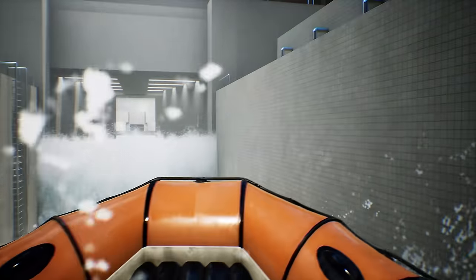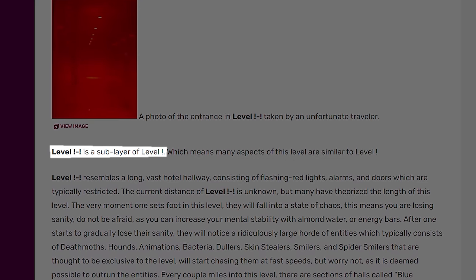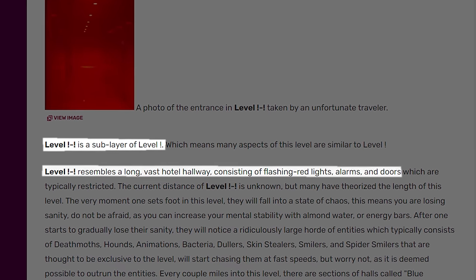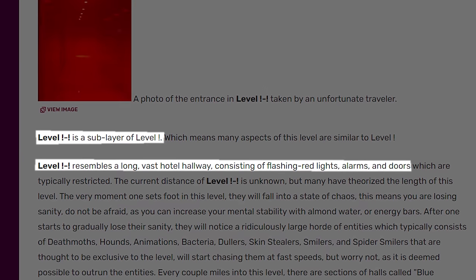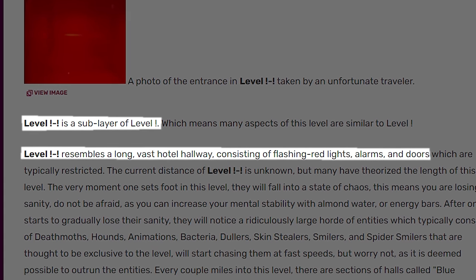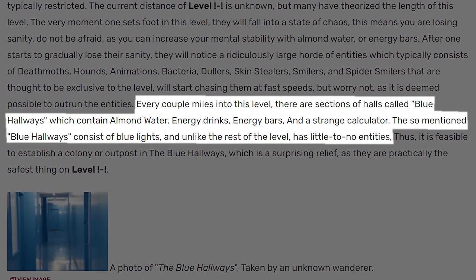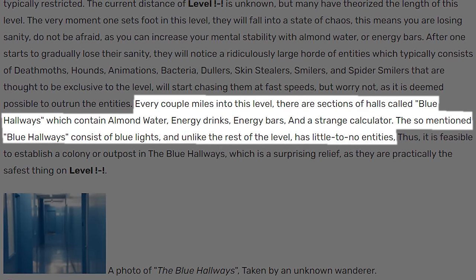The next sublevel I'm going to add is level exclamation-mark-dash-exclamation-mark, which is a sublevel of level 'Run for Your Life' and resembles a long, vast hotel hallway consisting of flashing red lights, alarms, and doors. The level also contains something called the blue hallways, which are safe areas with blue lights and walls throughout the level that players can group up and restore their sanity in.